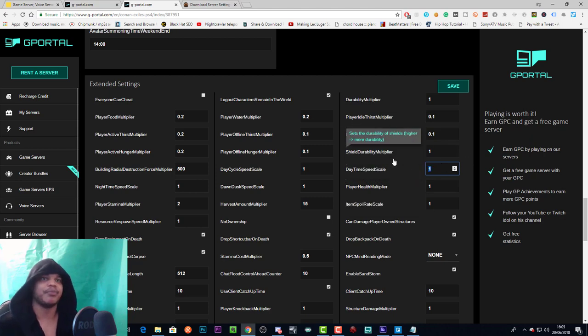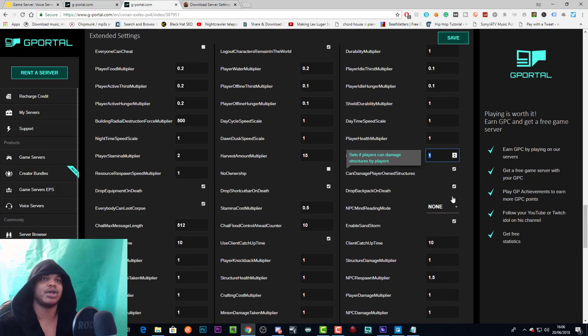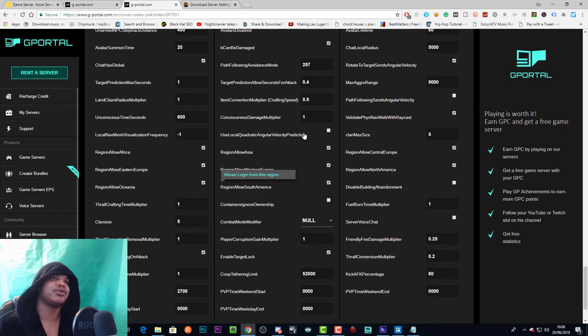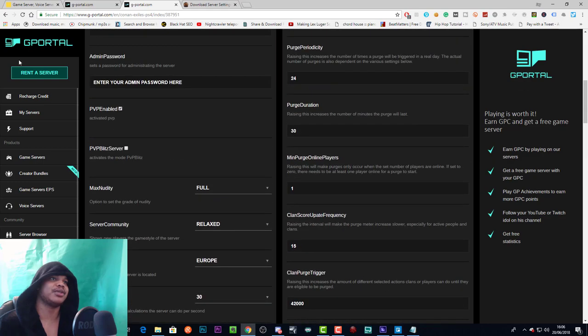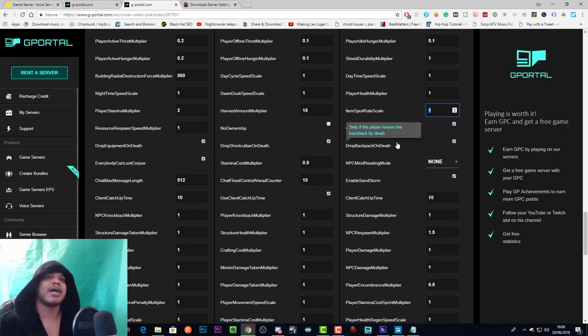Player health multiplier adjusts the health of players — higher equals more health, lower equals less. Item spoil rate scale adjusts how fast items will spoil — I'm assuming higher means they spoil faster. Can damage player-owned structures sets whether players can damage other players' structures. For a PvE server you'd turn this off, and you can also turn off PvP entirely so players can attack each other's structures but not each other, or vice versa.